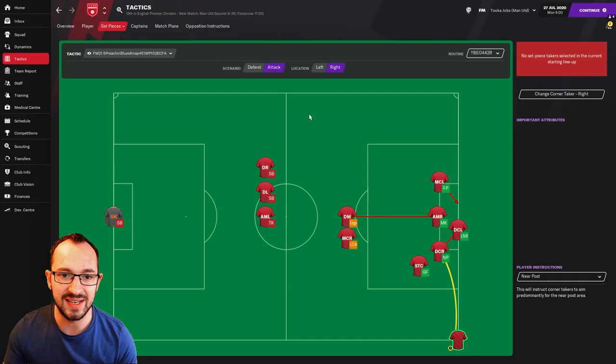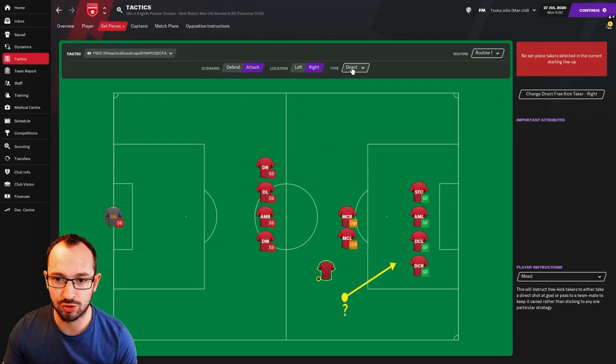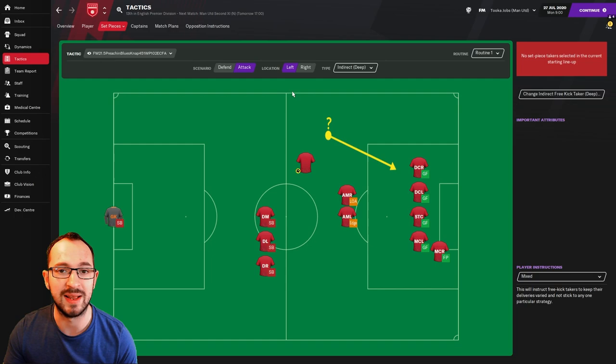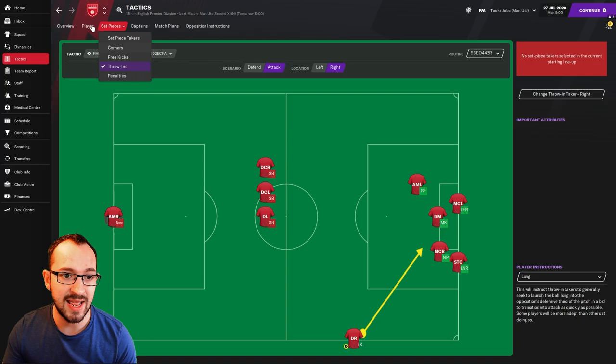Free kick instructions: defending right and left, and attacking left and right with the taker using mixed instructions — small chance of shot right and left, mixed again, wide left and right mixed, and deep right and left with mixed again. Throw-in instructions: defending right and left and attacking left and right — long throwing.